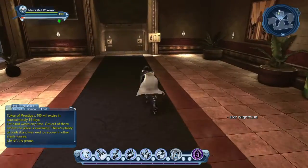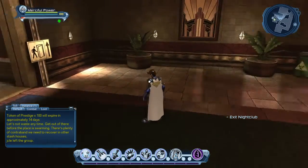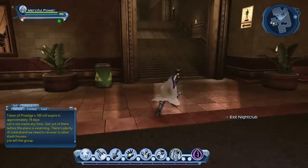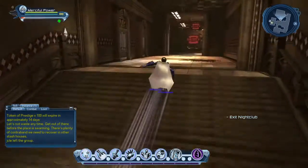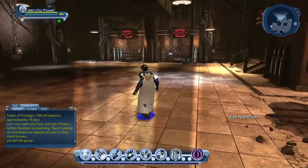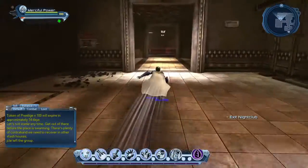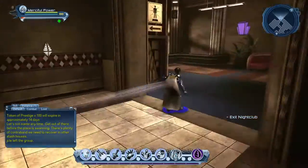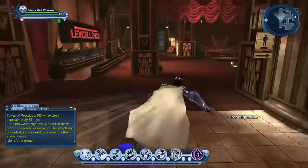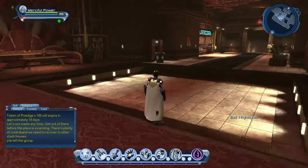There you have it — probably one of the easier, quote unquote, duos because you're literally going through either a nightclub or a police station whether you're a hero or a villain. On each corner of the duo there will be some kind of thing you need to collect, like a mini boss, and along the corridors there's usually a boss depending on whether you're a hero or a villain. Pretty easy, and once you collect everything you need to, there will be two main bosses.